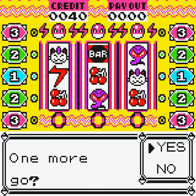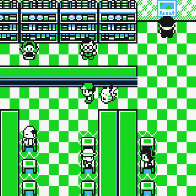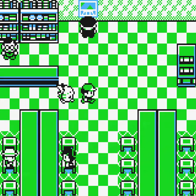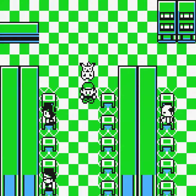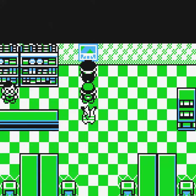Look at those sprites on the slot machines — it's Arbok, Koffing, Meowth. Not very subtle; all that's missing is a Team Rocket logo. At the counter we can exchange money for actual coins, but I'm not eager to waste our hard-earned money on a gambling game. So let's just go talk to the Rocket Grunt over here.